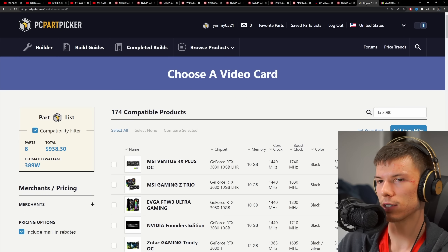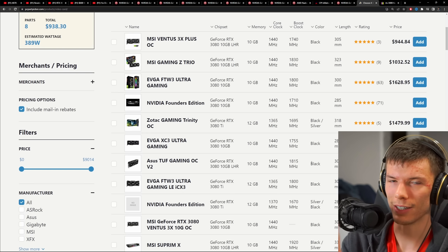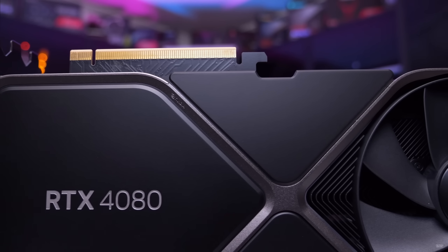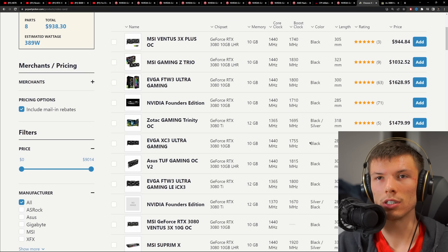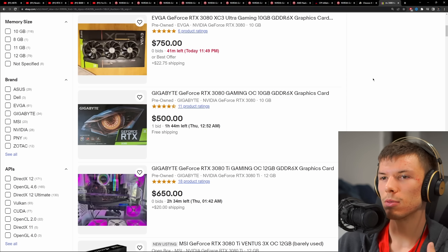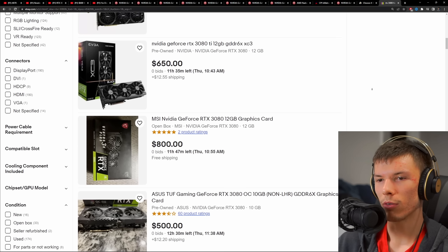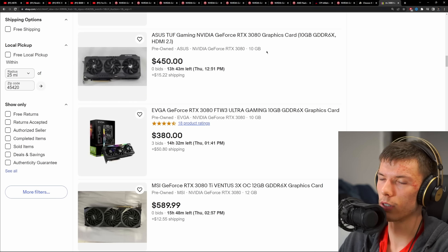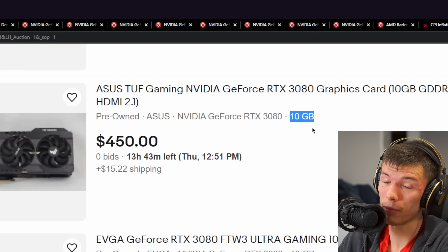If you wanted to buy an RTX 3080, you can't really buy them new anymore. This shows the market manipulation — back in October, people were talking about NVIDIA pricing new cards way above what people could afford, forcing buyers onto the 30 series. Your only option is a used 3080; at auction you could probably find one for $500 to $600. It still performs well, but you're missing two gigabytes of VRAM, which might be an issue.